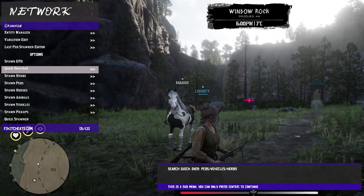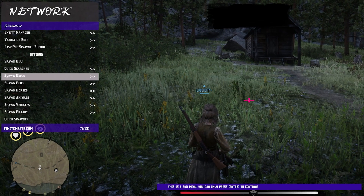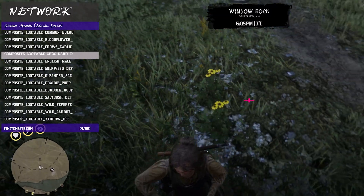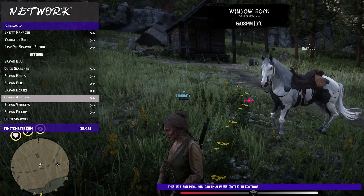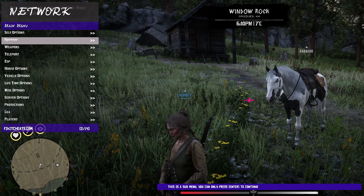The spawner options — if you're ever trying to complete, say you're doing like a moonshiner business and you need some chocolate daisies for your moonshine or something, come in here and spawn a bunch of them. You can come in here, pick them all up, whatever you need to do. They have tons of options in here to spawn animals, horses, pedestrians, herbs — you name it. I think it can spawn pretty much anything into the game for you.